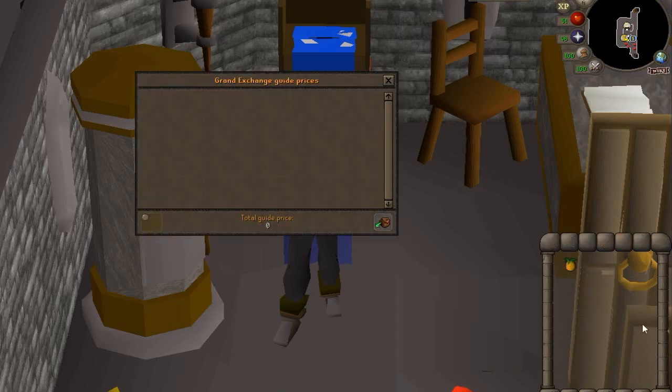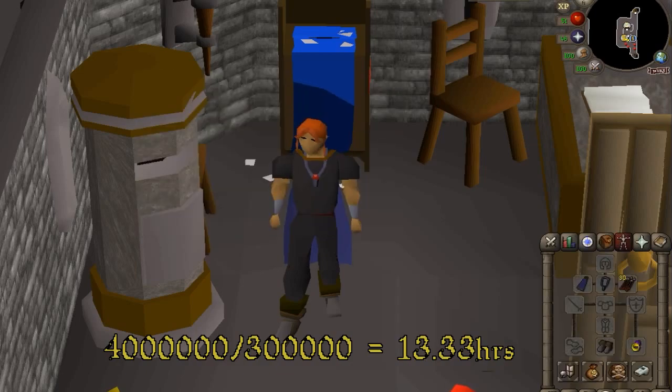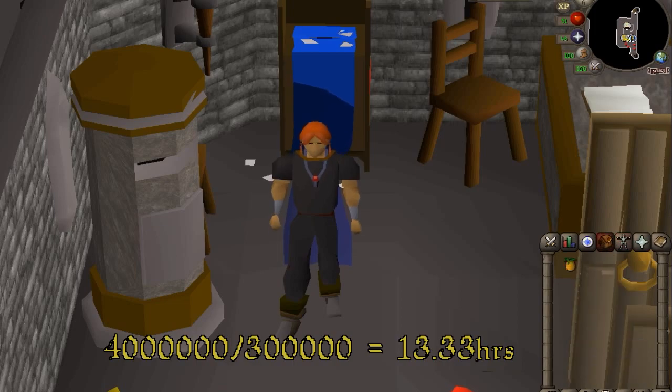Let me show you what value you can get out of those pineapples and how it relates to a bond. We have one pineapple here — price check says 317 coins. Let's round that down to 300, because you probably won't get that. If you can pick 1,000 of those in an hour, that's 300,000 coins worth of pineapples per hour. An Old School RuneScape bond costs 4 million, so dividing 4 million by 300,000 coins per hour gives us 13.33 hours to earn a bond from picking pineapples.